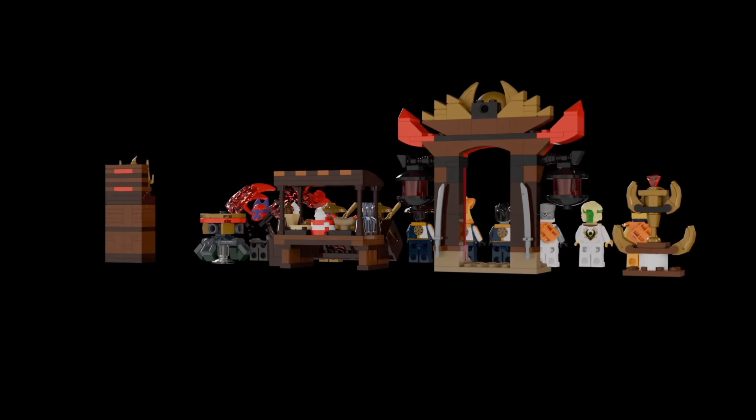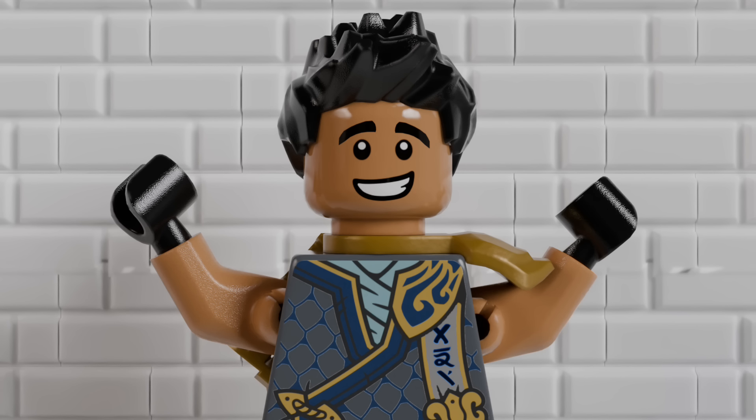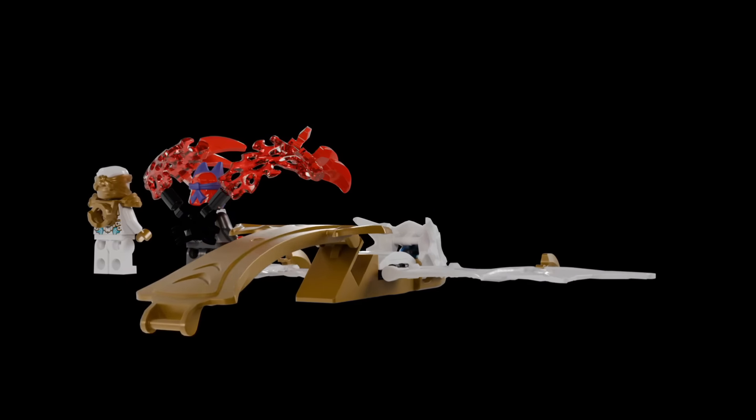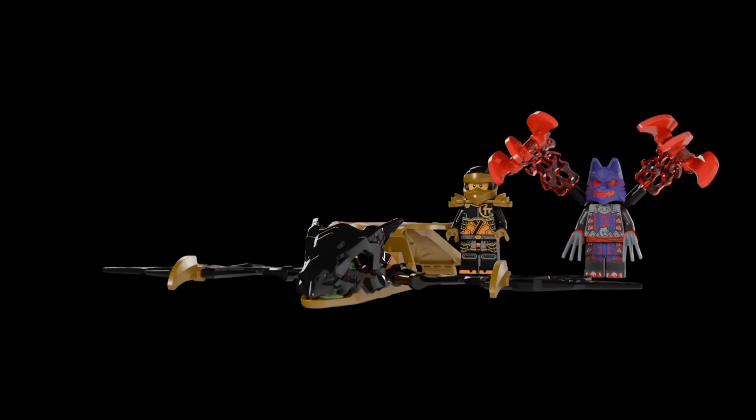Here is the 360 degree view of the set. It comes with a total of 9 figures, a little over 300 parts, and it would likely retail for around $30 just due to the figures and the price. Make sure to go down in the comments and rate this out of 10, as well as the other sets you'll soon see. As for the Rising Dragon Strike sets, those will be priced at $10 each, just like the prior Rising Dragon Strike sets, as these are just complete gimmick sets meant to be little playthings for $10.